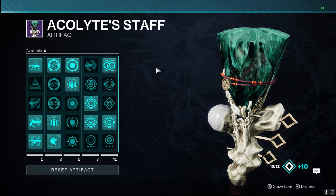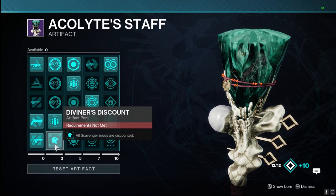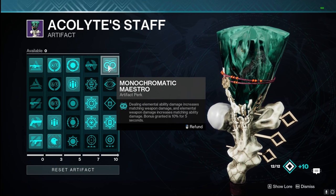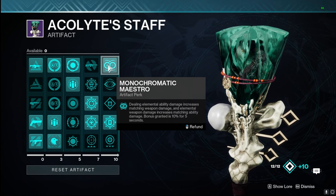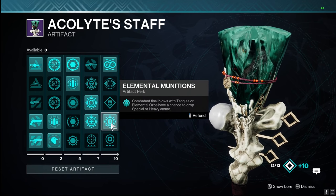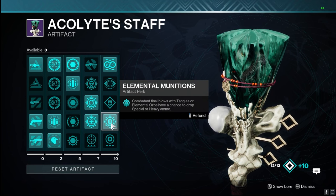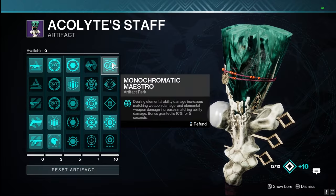On our Artifact, there really isn't much we are using on this build — Anti-Barrier Auto Rifle with the Crate. We're not using any perks with Nanotech Headrush, Unsated Hunger, or Scavenger mods. Really the only thing we're using is Monochromatic Maestro — dealing elemental ability damage increases weapon damage, and elemental damage increases matching abilities — so it's a little boost on our grenade as well as our Shuriken damage, and they play off each other a little bit. We aren't using any Solar, Void, or Arc elemental orbs, and Tangles depend on whether our other guardians are using them.